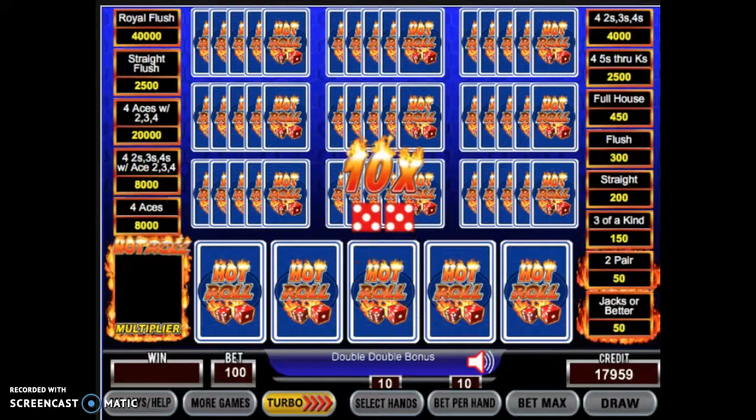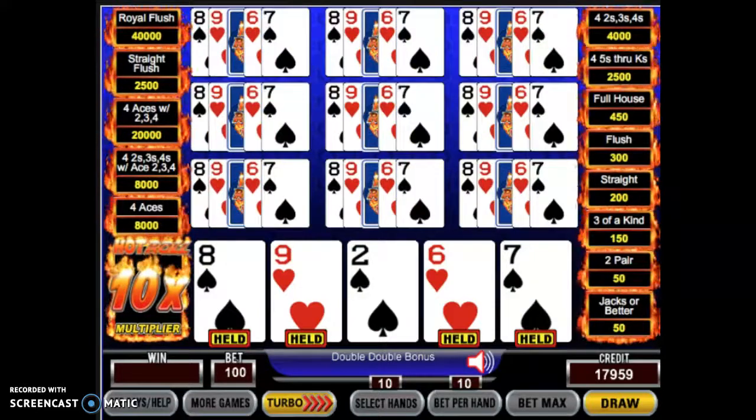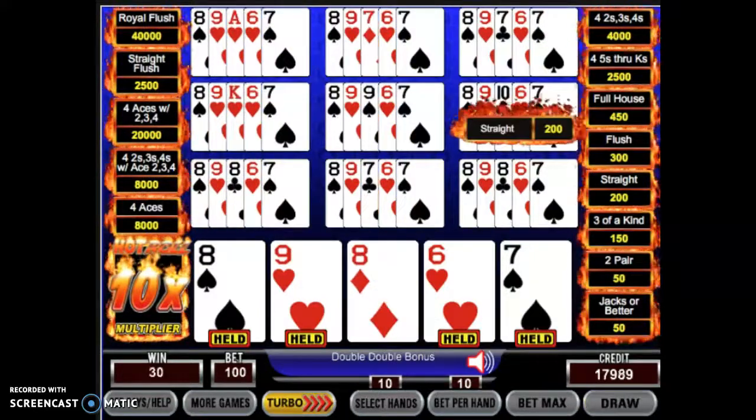If you get a ten or higher, that's called the hot roll. Ten, eleven, and twelve are called hot rolls. And here we've got a shot for a straight times ten. We've got one.